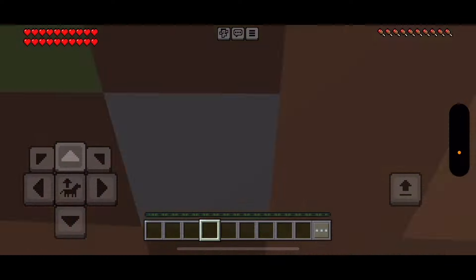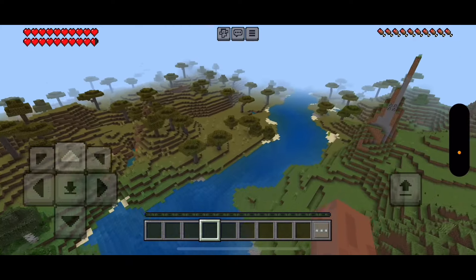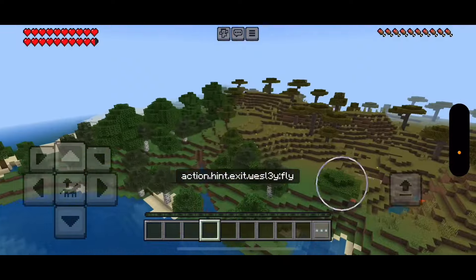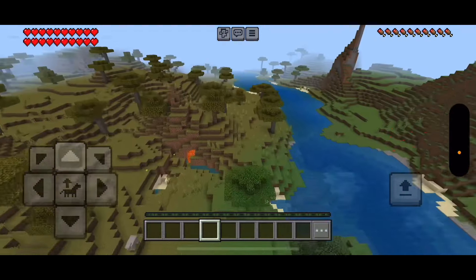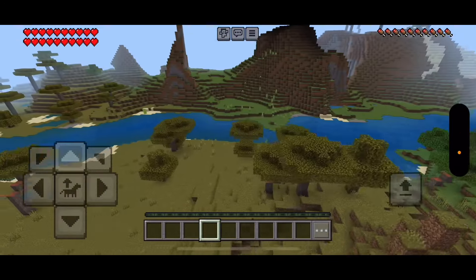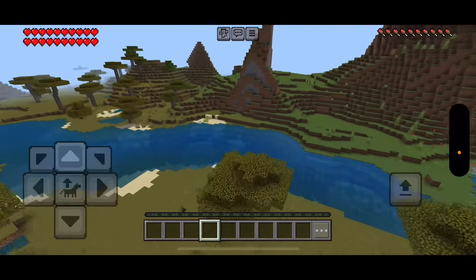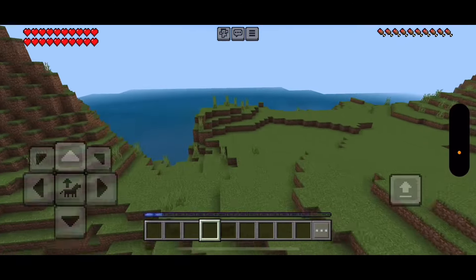It is a pig — spawned up here. Let's see. I already have no idea where I put my stuff or the portal. But safe to say, you can fly with the Ender Dragon's wings now.